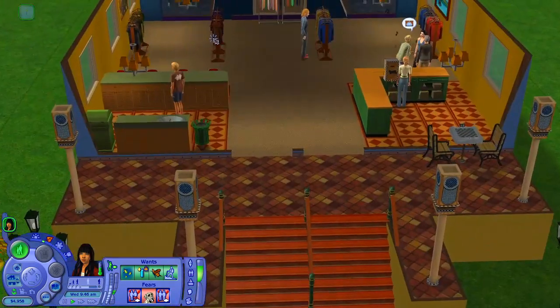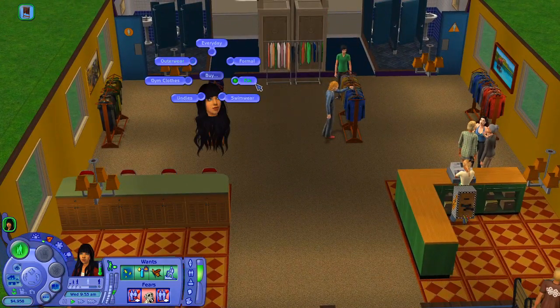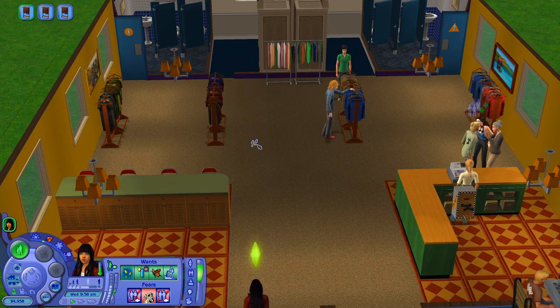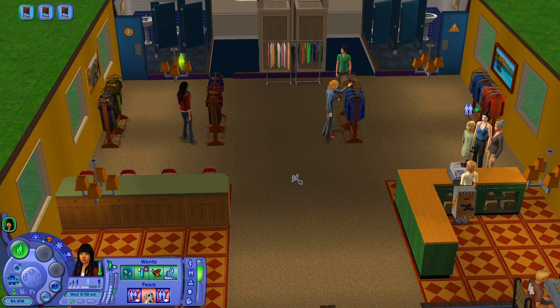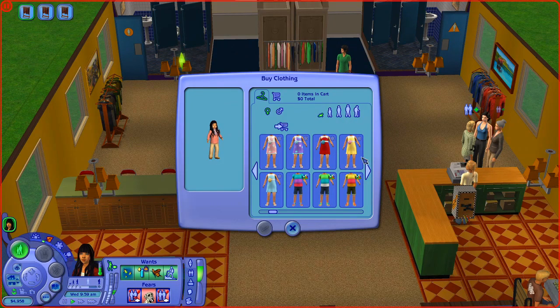I think I'll get Heidi everyday, outdoor, and PJ outfits. Joe let me know that toddlers can play in a leaf pile, so we'll need one in the yard. Looking at the toddler section - something I mention a lot is that I go with a color theme for my Sims. For Lucy I went with red, and for Heidi I was thinking light green, influenced by the onesie she was born with.